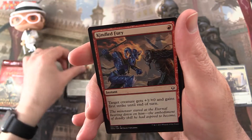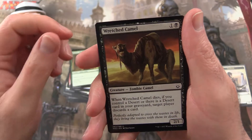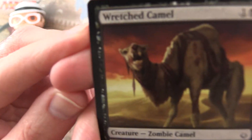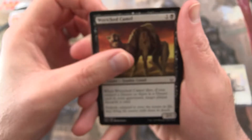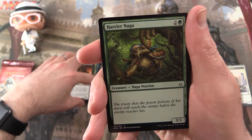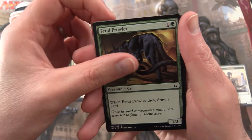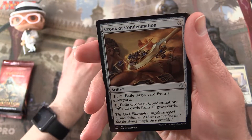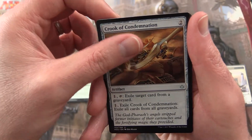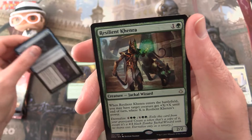We have Mummy Paramount, Kindled Fury, Spellweaver Eternal, Bitterbow Sharpshooters, and Wretched Camel. That's my face when I don't pull any invocations — come on, where are they? Harpy and Naga, Graven Abomination, Steadfast Sentinel, Feral Prowler. And for the uncommons we have Merciless Eternal, Crook of Condemnation — that's a decent one — Consign to Dust, and the rare is Resilient Khenra.